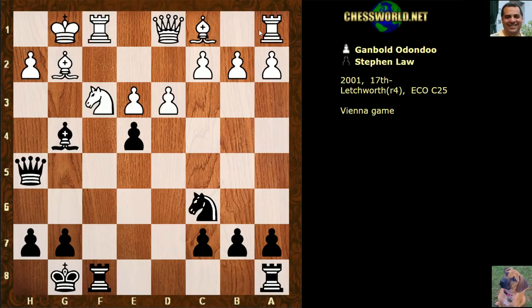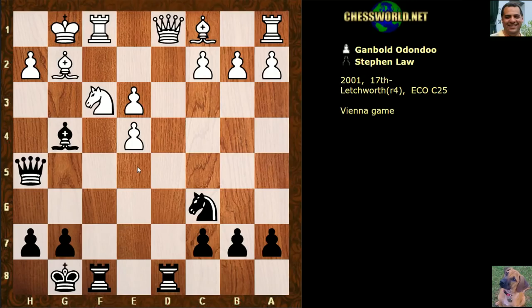After dxe4 we have rook ad8, hitting the queen. White decides to give back the piece immediately basically — he doesn't keep the pin because there are things like knight e5. If queen e2, we've got knight e5, which holds the c4 square. Queen e2 is not so great because we're holding c4 as well, so there's no unpinning with a check.